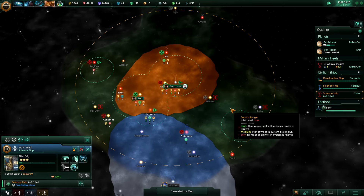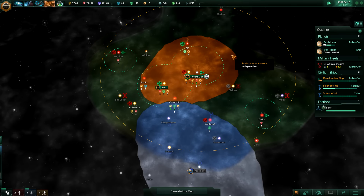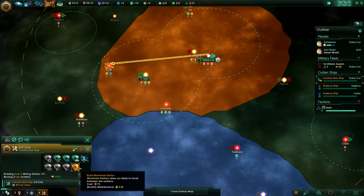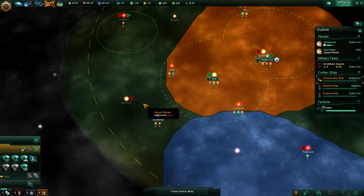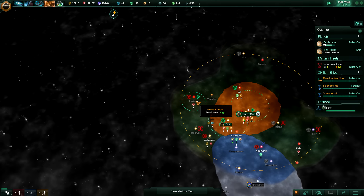This science ship is finished - I'm going to head up to Kodria now and survey that system. A wormhole station costs 75 minerals - really tempted to build a new one, maybe at Seganus.